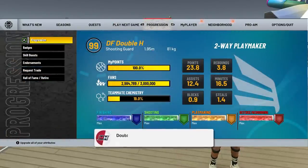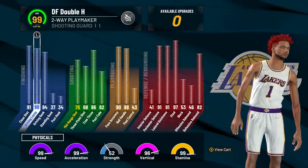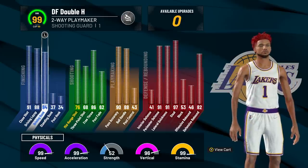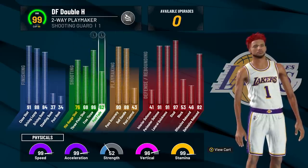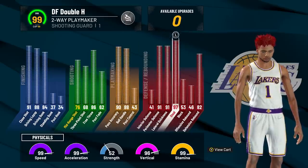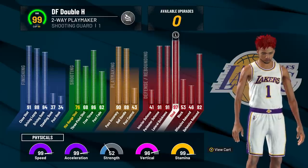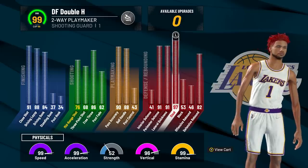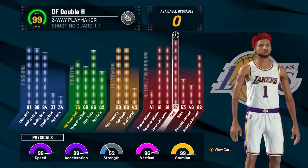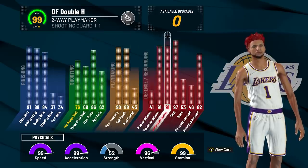Here's a quick recap of changes from the last two-way playmaker: metric system instead of imperial, speed-vert pie chart, more finishing over shooting for extra badges, unlocked every dribble move while staying basically the same height, and slashing takeover. Now at 99 overall with a plus-one mid range sleeve: 91 close shot, 88 layup, 84 dunk, 68 three, 76 mid range, 88 ball handle, 90 pass, 91 perimeter defense, 91 lateral quickness, 97 steal, 82 rebound — and physically: 99 speed, 99 acceleration, 99 stamina, 96 vertical with slashing takeover.